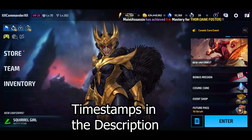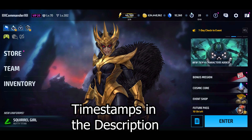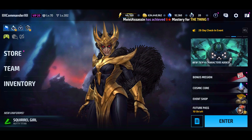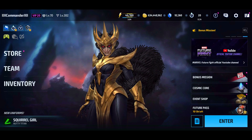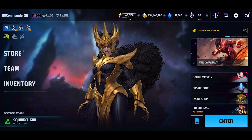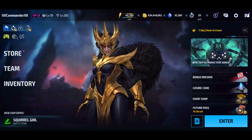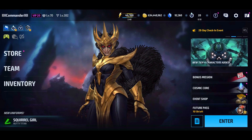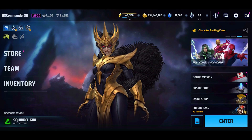This uniform is only available during this event with the store tokens, so that will probably turn away a lot of players. Either way I'll cover what the uniform can do in PvE and PvP to give you an idea of how good it is and whether it will bring any value to your account. This is pretty much Squirrel Girl's first uniform — she does have another one, but it doesn't really do anything besides changing the aesthetics, whereas this one actually makes her a functional character, so you basically have another usable character on your roster.